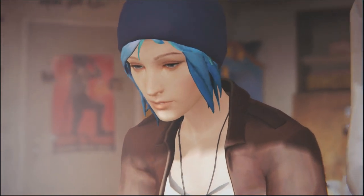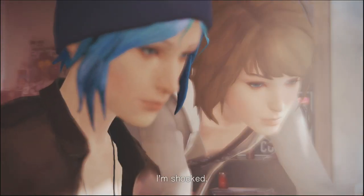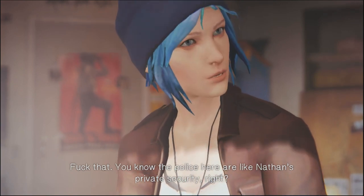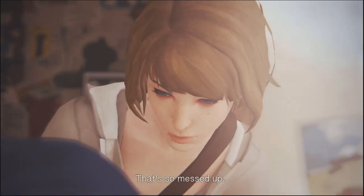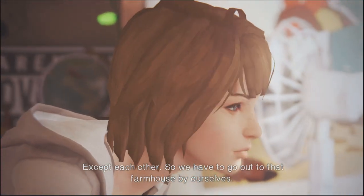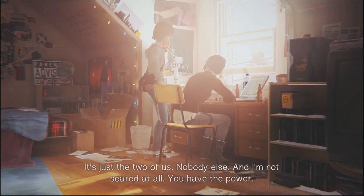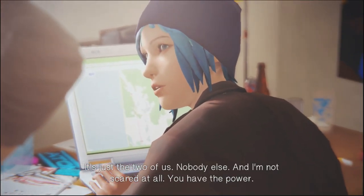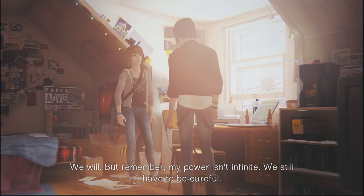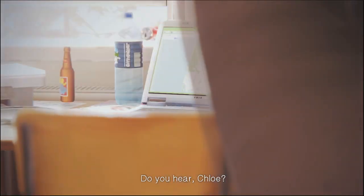Let's keep searching and find out who owns this haunted barn. Somebody named Harry Aaron Prescott. I'm shocked. Should we call the police? Fuck that. You know the police here are like Nathan's private security, right? That's so messed up. This whole town is messed up. We can't trust anybody except each other, so we have to go out to that farmhouse by ourselves. I was afraid you'd say that. We could call Warren since he kicked Nathan's ass. It's just the two of us — nobody else. And I'm not scared at all. You have the power. I feel like we're this close to finding Rachel. We have to find her, Max. We will. But remember — my power isn't infinite. We still have to be careful.